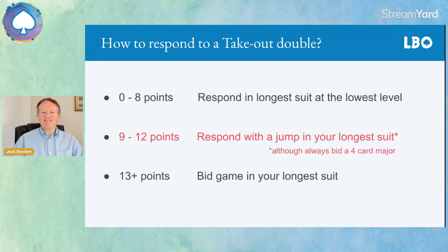Responding to a takeout double — this is something even experienced players keep getting wrong. With 0 to 8 points, you just respond in your longest suit at the lowest level. But if you've got 9 to 12 points, and this is crucial, you respond with a jump after the double. Always try to bid your four-card major if you can — forget the five-card minor. If you're lucky enough to have 13 points or more, you can bid to game in your longest suit.